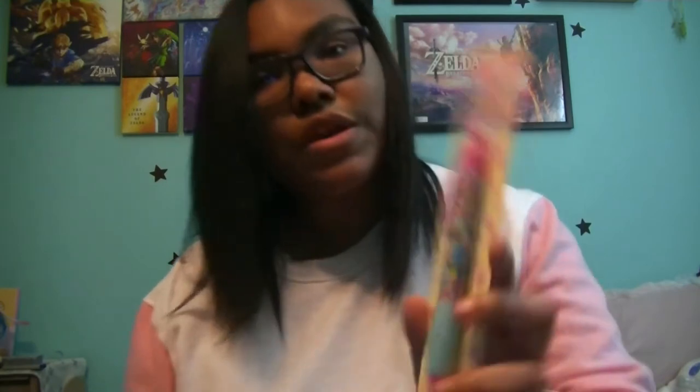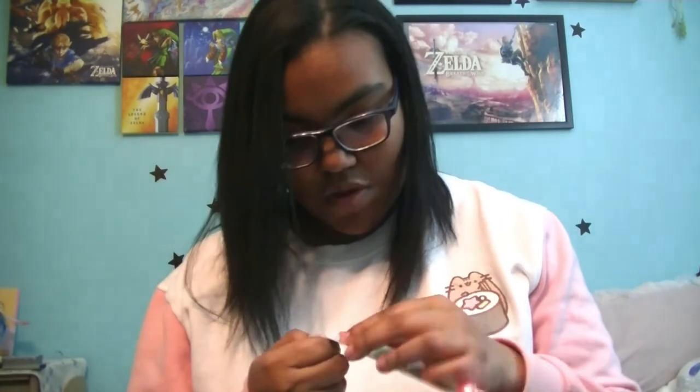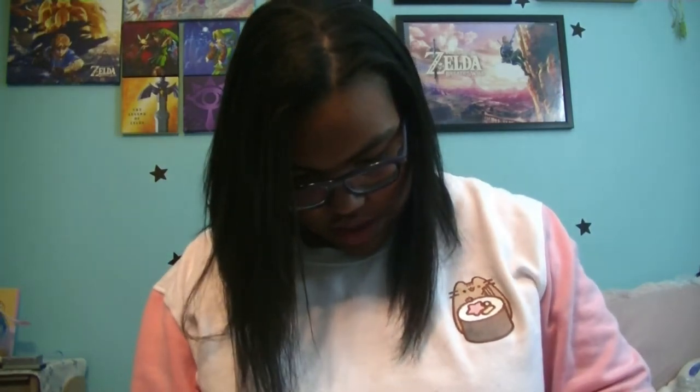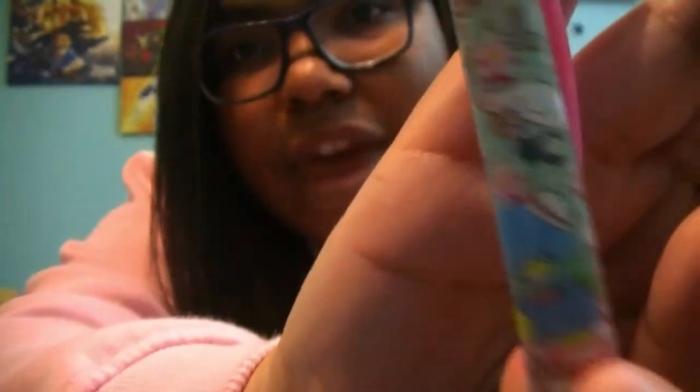Next we have a Sanrio characters — it looks like it came in a big pack. Here are some of the characters at the top: Cinnamon Roll, Kiki and Lala, and Tuxedo Sam. I want to keep that picture so I'm going to open it from the bottom. It is a click pen. I love Japanese stationery, it's so cute. Oh, and Kuropi's on here too. So here are all the characters on this beautiful Sakura pen. I love Sakura Season — whenever subscription boxes have a Sakura Season theme, I love it.